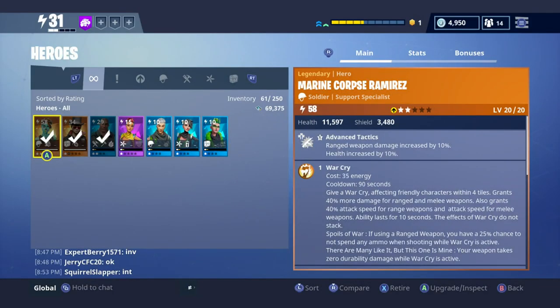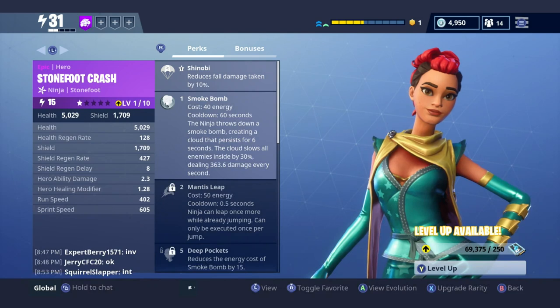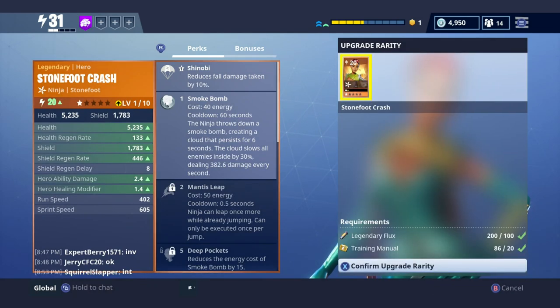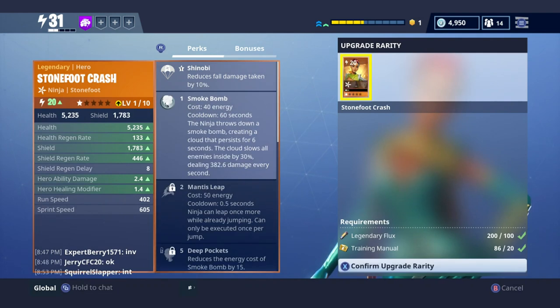I want that XP back to upgrade my new character, so let's get rid of Sarah Clause and go over to our new Stone Foot Crash. As you can see it says 'Upgrade Rarity.' To change this card from a level 20 epic to a level 20 legendary - legendary is the rarest, epic is the one before - so we're currently at epic and to upgrade we go to legendary.